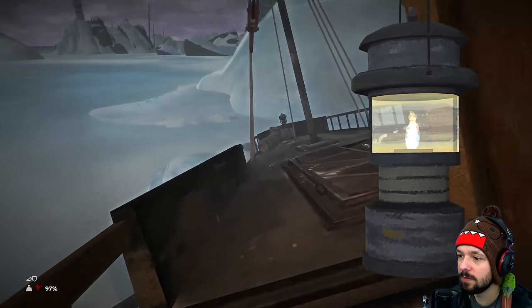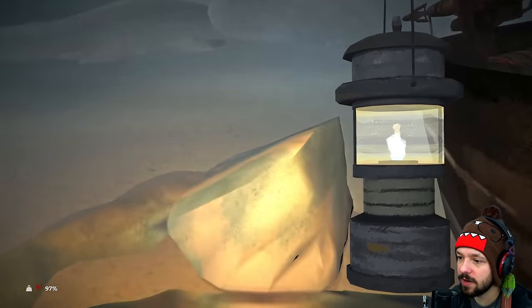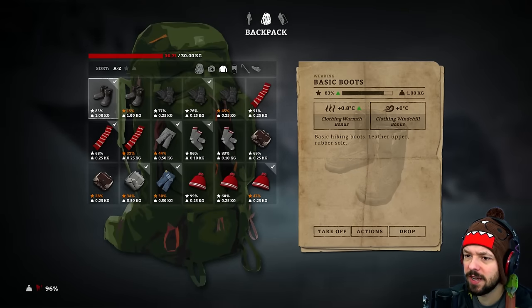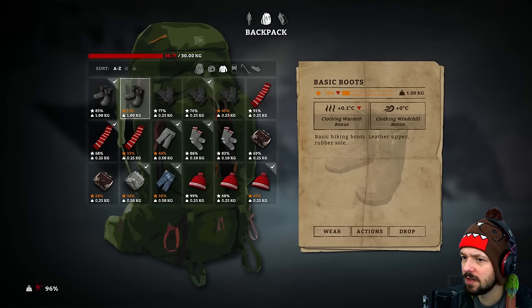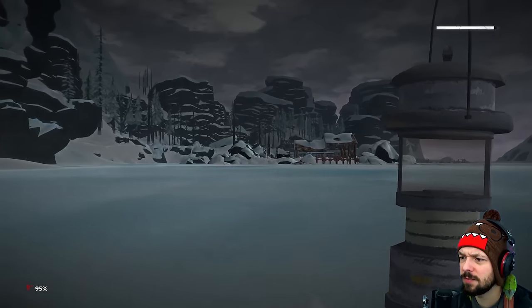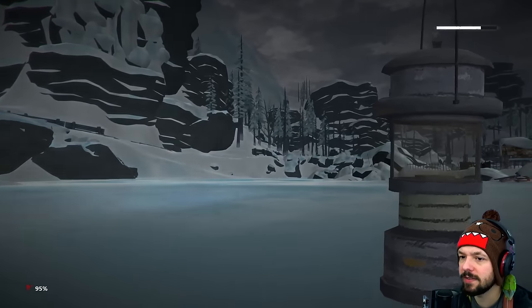I don't like the wind so much. Good thing is we don't have to go through the whole boat — we can just exit through here. I'm carrying too much. Drop those boots — that's a kilogram. This is where we're going to go next. This place — this is the abandoned whaling factory, isn't it? It's going to keep me warm, so I'll take it even if there are wolves.